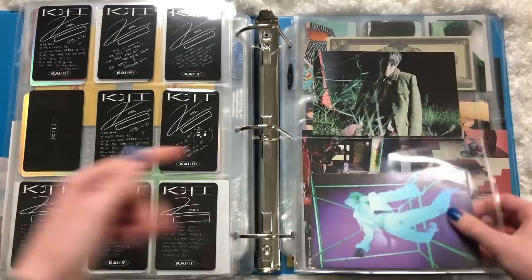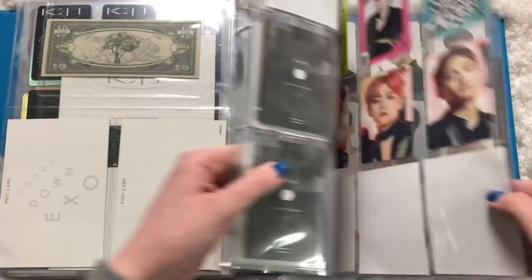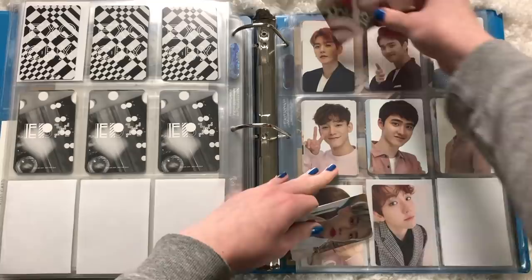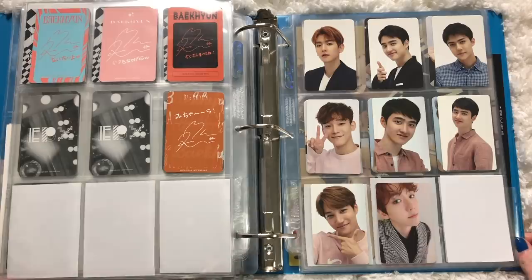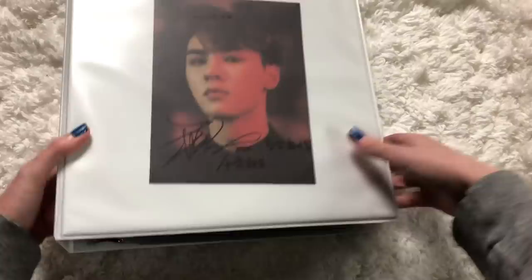I'll add a section for Baekhyun — he has too many cards to just tack him on. We have a page for Baekhyun Japanese debut cards. I pulled a dupe of one so I traded it for the last gray-back type. There's also a fan club edition one, but I don't care too much for that — if I see it on Mercari I'll get it. That's basically it. Now let's move on to my NCT binder — this is going to be so fun because I have so many cards!